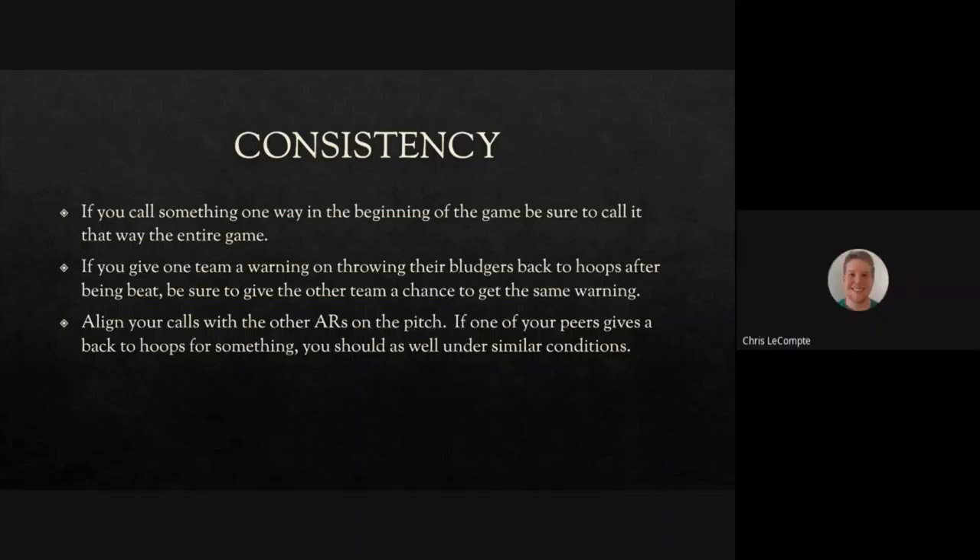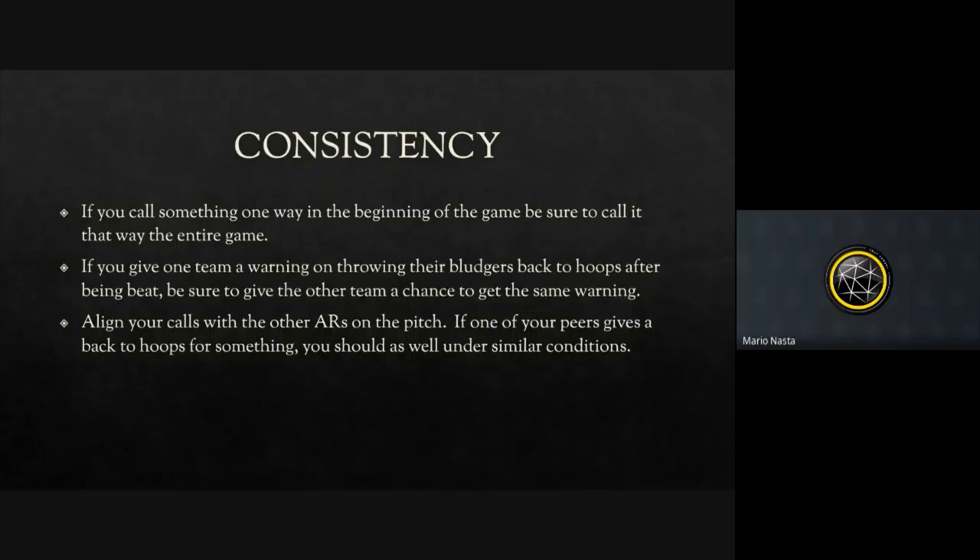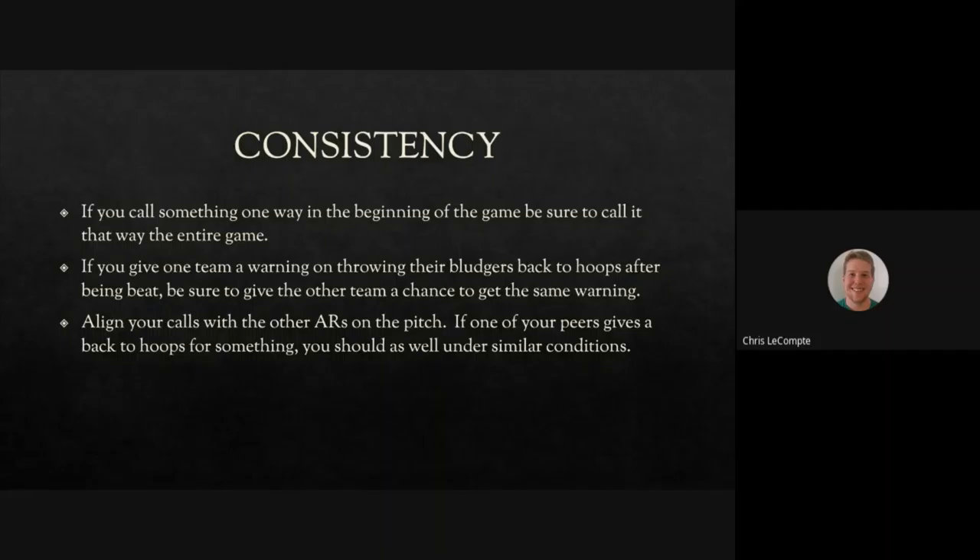Even if you just threw out the Quidditch rule book and consistently called the rules of basketball, people could eventually figure out what they're supposed to do. But if you're calling the rules of basketball one minute, Quidditch the next, and then suddenly switching to wrestling rules — people have no idea what's going on. Players shouldn't have to guess if what they're doing is okay or not — never. Those are extreme examples, but within the rule book, it's better to be consistently lenient or consistently strict than to switch between the two mid-game.